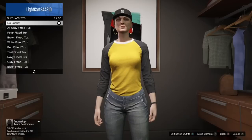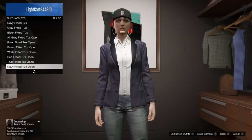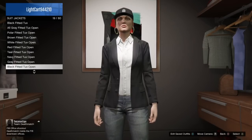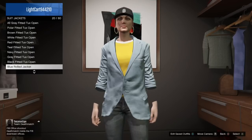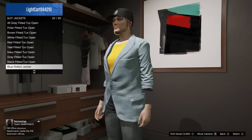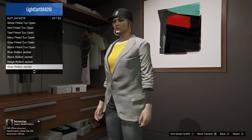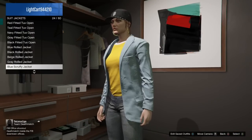Go to your Tops — you're gonna want to go to Suit Jackets. I'm gonna say it's like the 20th jacket down, just after the black fitted one. There's four jackets I believe you can use. And as you can see, it will remove the lower half of your arms.